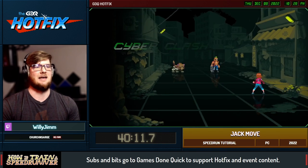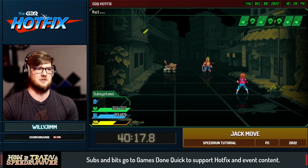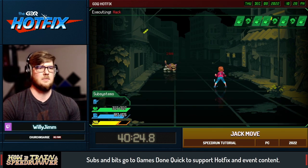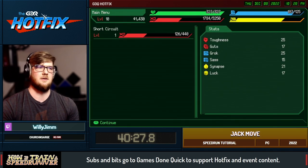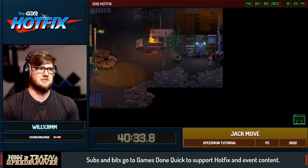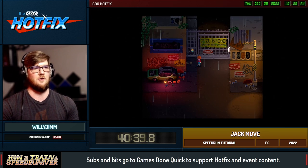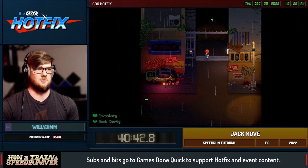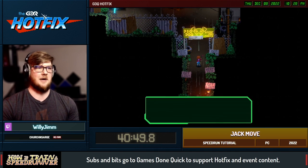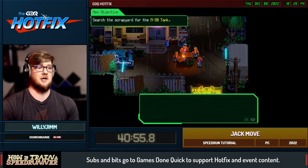A lot of the strats — as long as you have the Overclock and Underclock — work because you have so many turns you can adapt very easily. We're now in the Pig Dog junkyard — yes, Pig Dog is the name of the guy. Of course they don't like us so we're going to have to persuade them to let us in. I would like to have a Jack Move on this fight — pretty much any three-enemy fight, a Jack Move is way faster than attempting to fight them all individually.